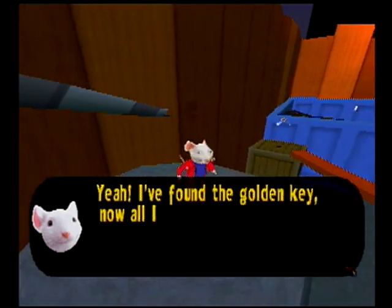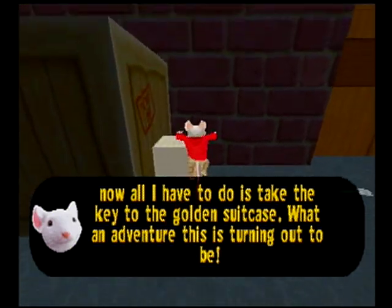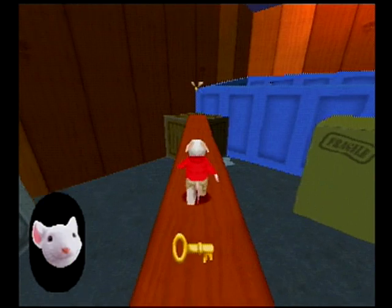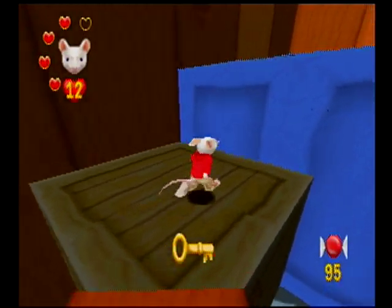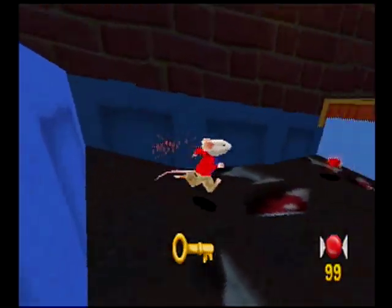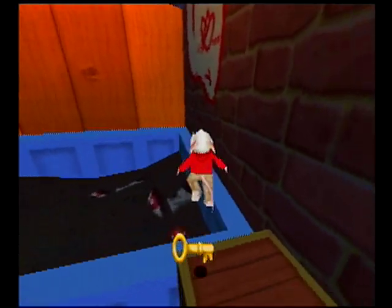Yeah! I found the golden key! Now all I have to do is take the key to the golden suitcase! What an adventure this is turning out to be. You can't talk and grunt at the same time, Stuart. Clearly there was an imposter Stuart talking there.